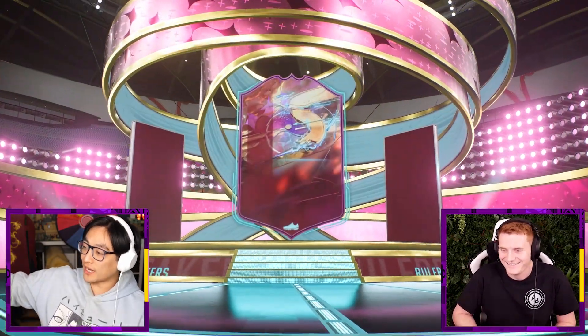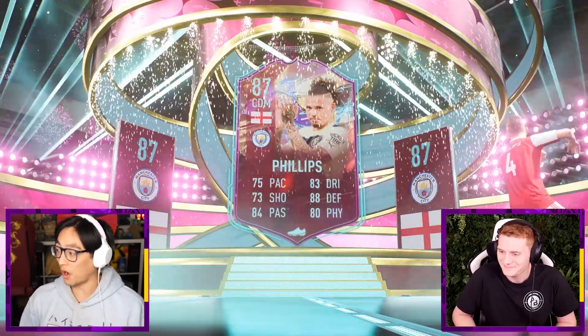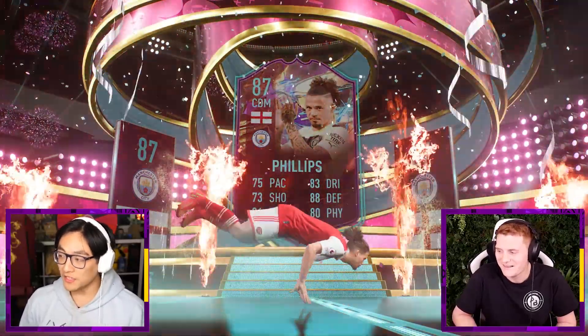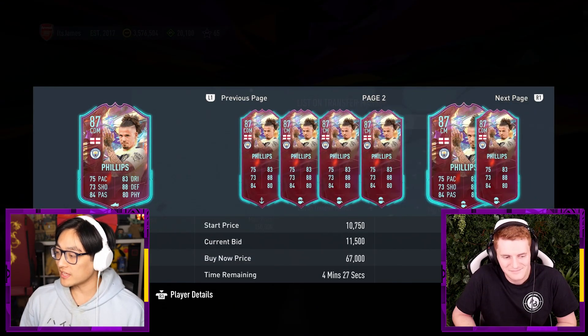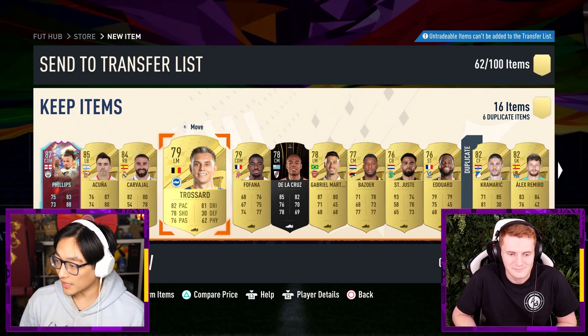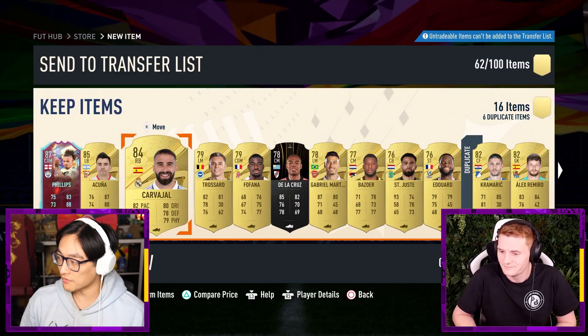It's a Rule Breakers - it's a walkout. Is it going to be Portuguese? It's not - it's English CDM. It's Calvin Phillips. That's all right - he's good in game. Out of all the players you could possibly get from this, that's a good one. He's still worth about 70,000 coins on the current market and he is very good in game. We've got Acuna and Carver Hall in here. I might even stick in Carver Hall instead of Ricardo Pereira into the team.